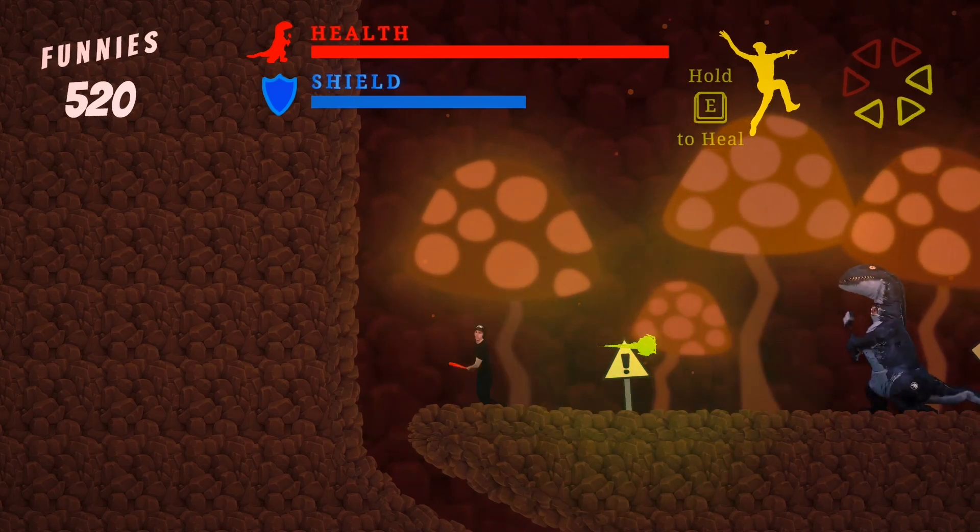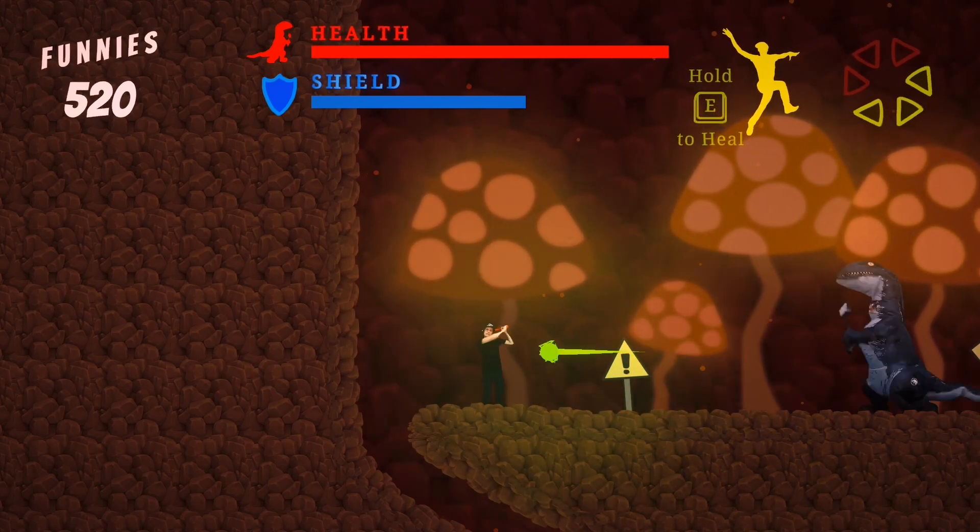The main gameplay consists of you being a baseball player, so you can defend and reflect attacks from enemies. But when you fight the last boss, this baseball experience turns into tennis, because the boss can not only shoot a ball at you but also reflect your reflection of the ball back. So you end up playing tennis, which was really interesting and a lot of fun.